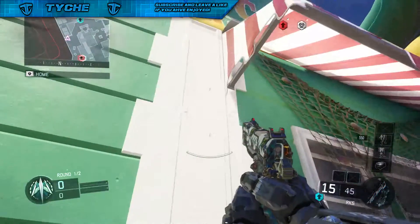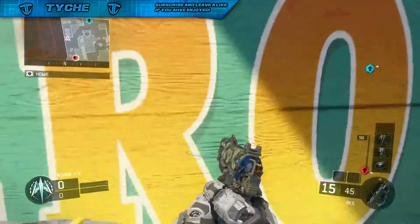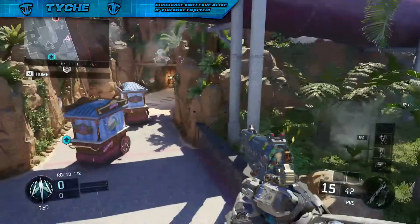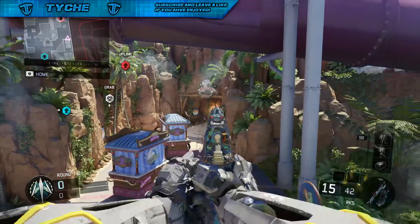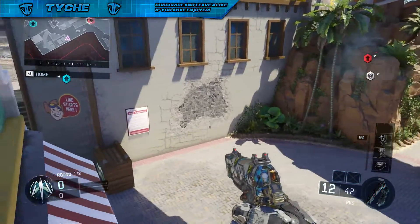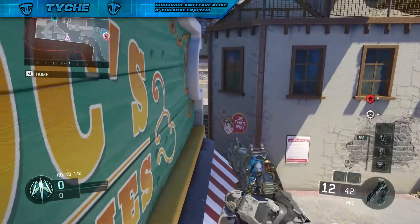All you guys need to do for this glitch is come over to this section of the map that I'm on and just do a simple double jump up and you guys should land on this little ledge. This is really good for Search and Destroy as you guys can surprise a couple people and basically play hide and seek and things like that with your friends.